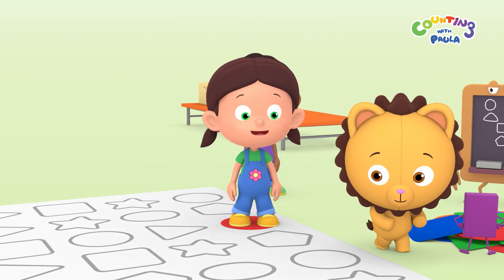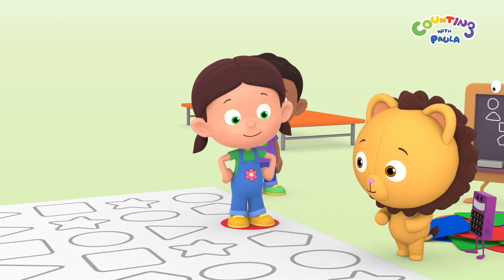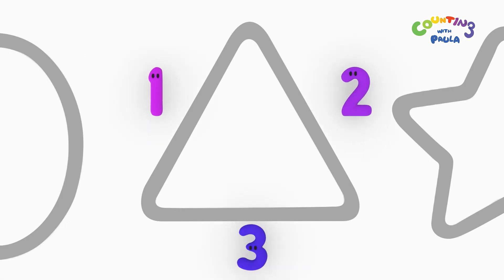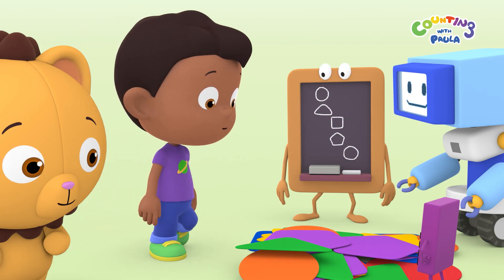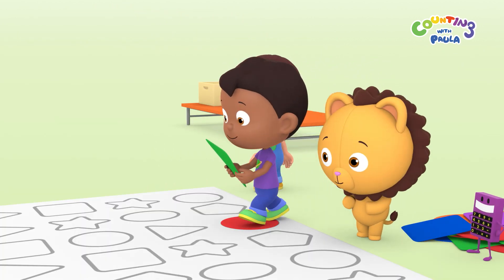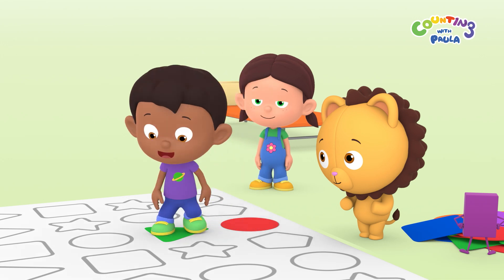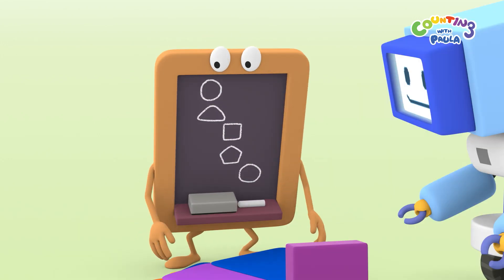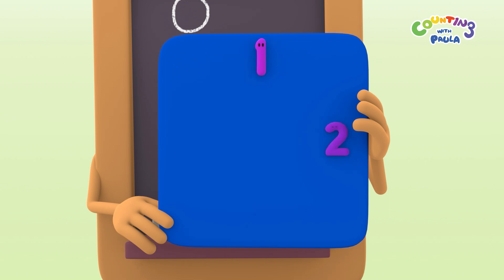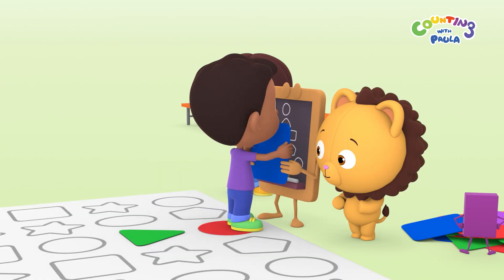This shape is round, just like the circle print here. Nice work, Billy. Now we just have a few more shapes to match. That shape has three sides, so it's a triangle. Next one, a square. A square has four sides. Hang in there, Mr. President.